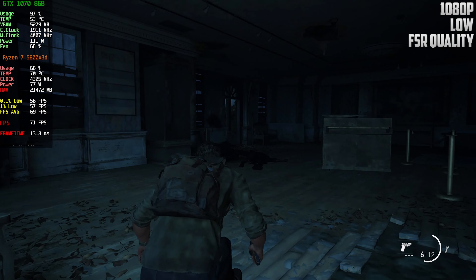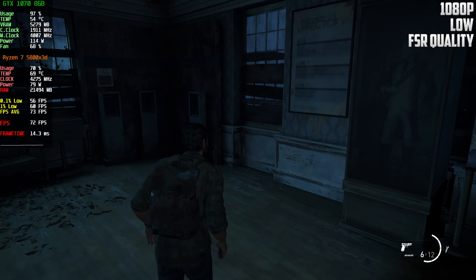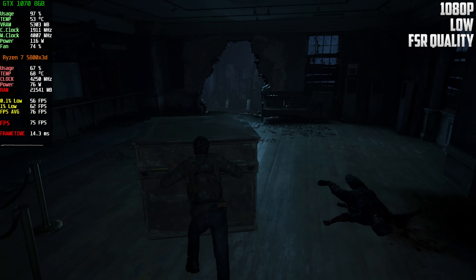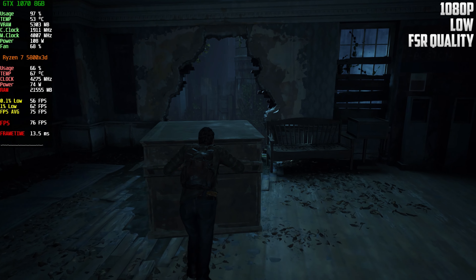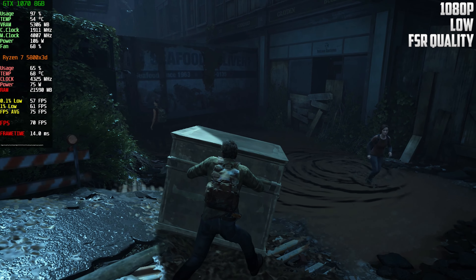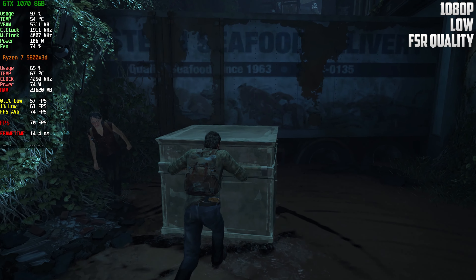So guys, if you actually have this card and want to play this game, just use these settings with FSR on quality — it's a lot better. As you can see, we're almost at 80 FPS sometimes. I gotta bring this outside — maybe go up there. I do everything alone, I kill the zombies alone, the woman just sits here waiting. I'm joking, don't cancel me!